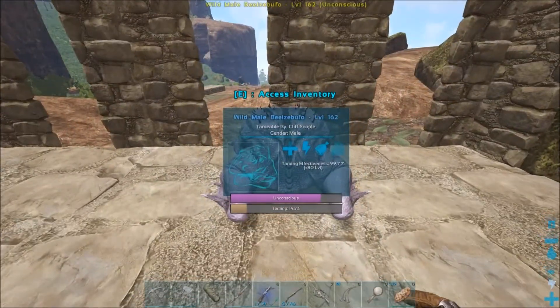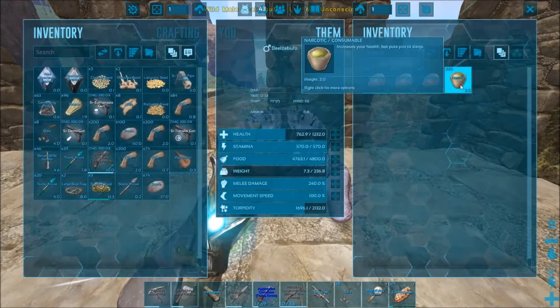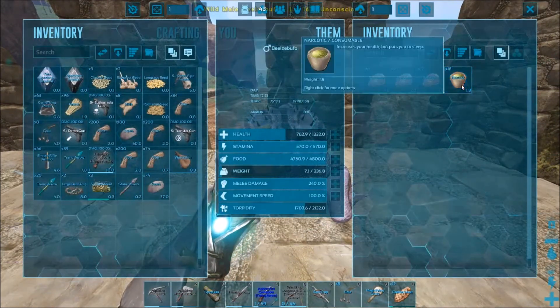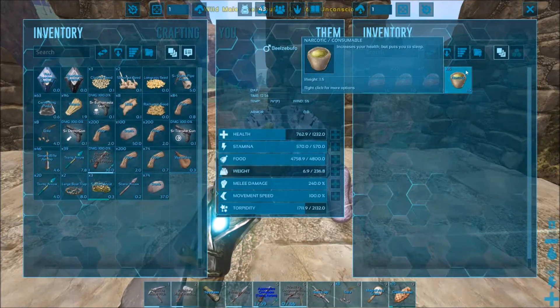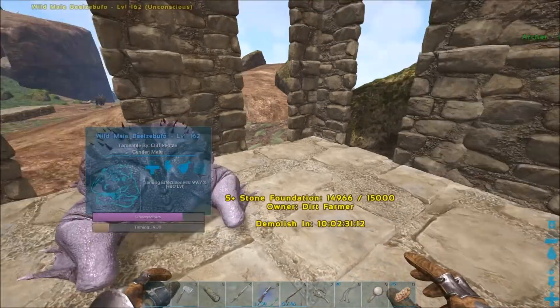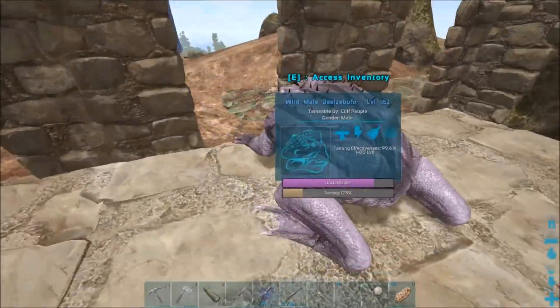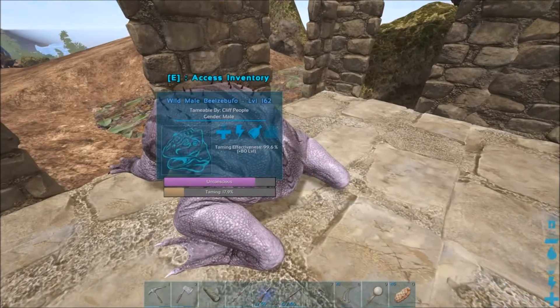Let's see what this guy's at — 14.3%. Torpidity does look like it drains pretty fast, so let's give it some narcotic. I'll bring you guys back as soon as this guy is closer to being tamed.